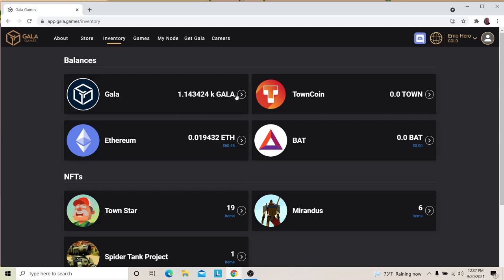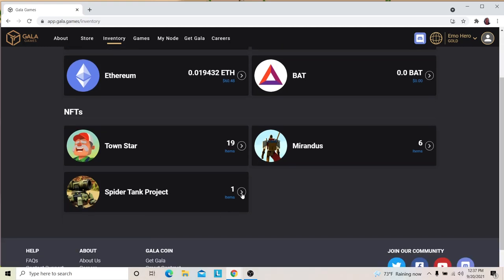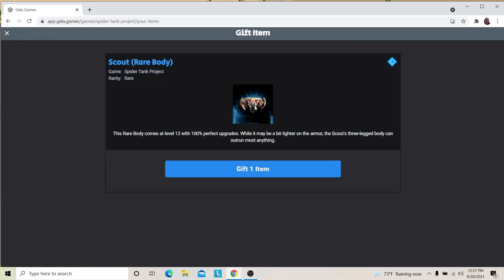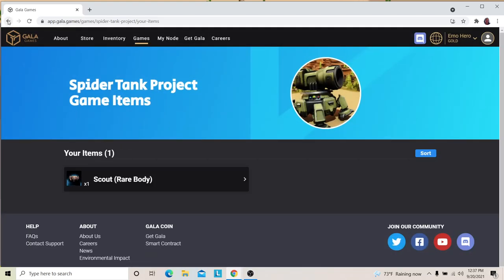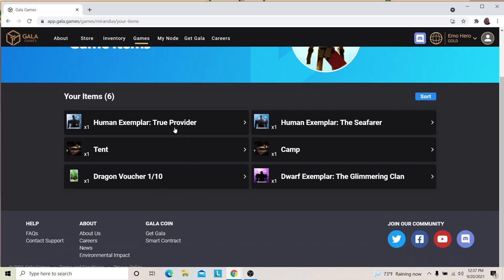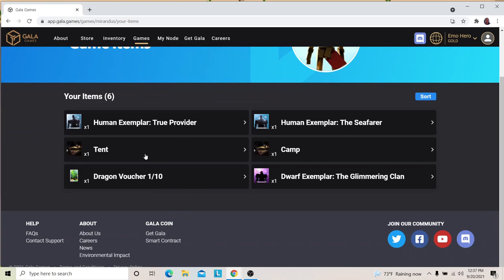I have some Gala left over from where I got some out and then spent some. One of the things I bought was a rare body from Spider Tanks - whether or not that's a good investment remains to be seen. For Mirandus, I have bought some NFTs there: a true provider, a tent. This Dragon voucher came with - kind of free, not really free - a TownStar skin pack.